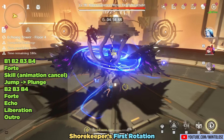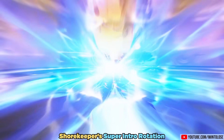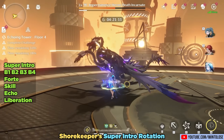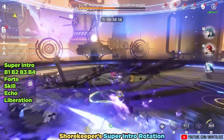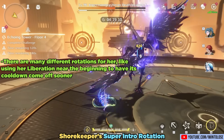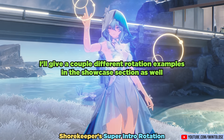Just make sure not to animation cancel her skill too fast, otherwise the butterflies won't come out. For the second rotation and beyond, you'll have access to her super intro which generates 20 concerto. So do the super intro, then her full B4 combo, forte, skill, echo, and then liberation, then outro to the next character. Her field time is lowered when we have access to her intro skill. There are of course many different rotations, like using her liberation near the beginning to have its cooldown come off sooner, but this is a decent starting point.